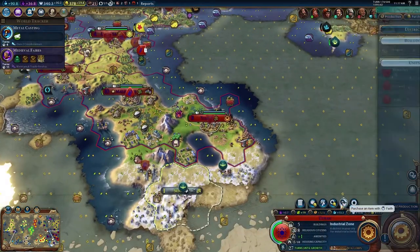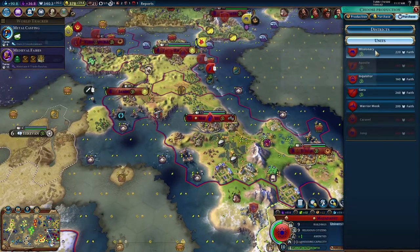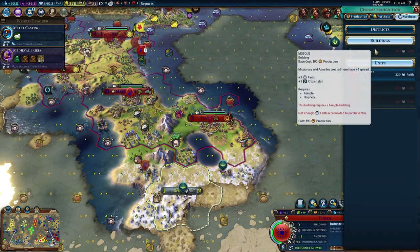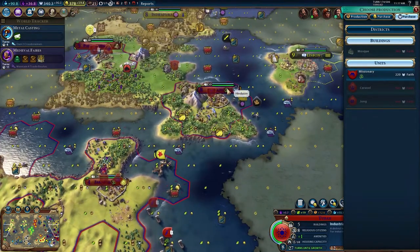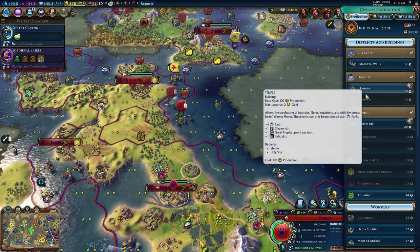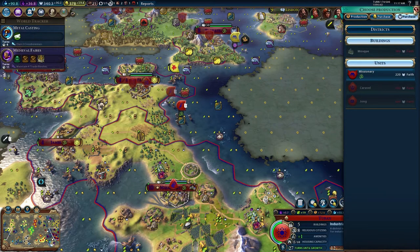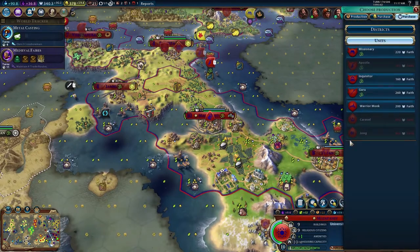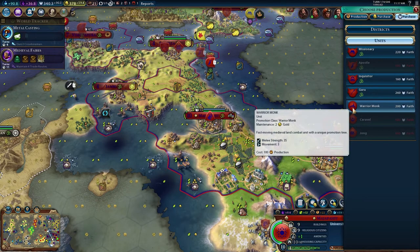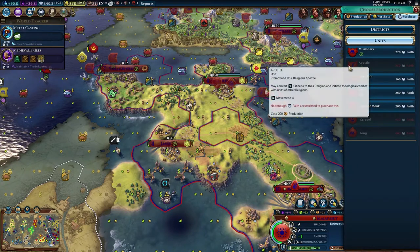Ironically the holy site adjacency isn't that great for us because we only have about three holy sites right now, but it will be soon. Also, I can start purchasing - do we have the mosque already? We do. We probably want to save our faith right now. This gives us plus faith so we can start purchasing buildings. I don't think you can build the mosque without the temple first. At this point our best bet is just to get more apostles - warrior monks can't actually attack missionaries, which is kind of depressing.